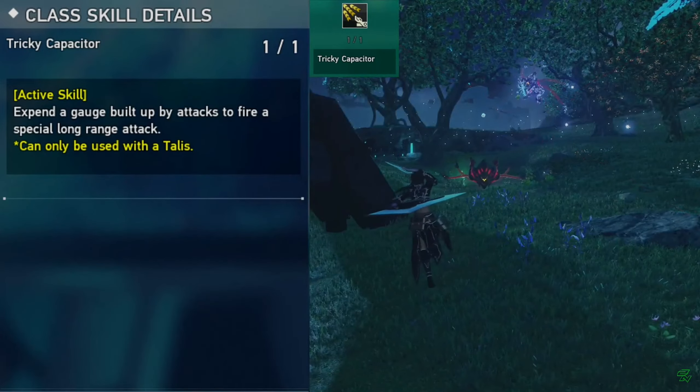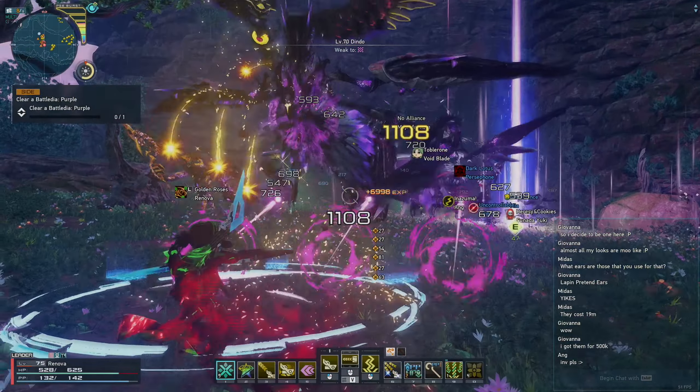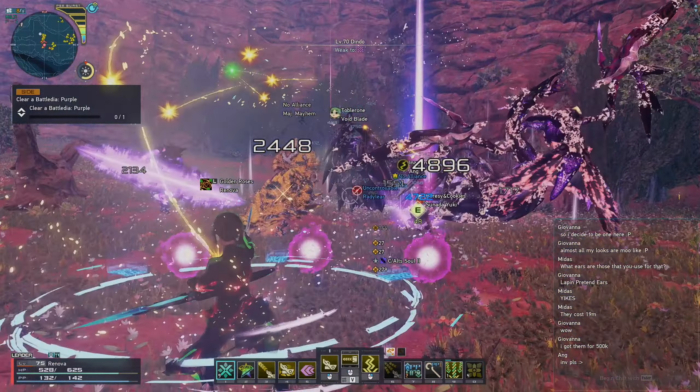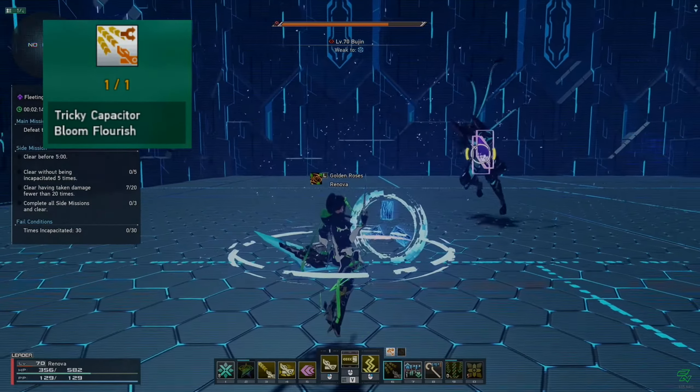This active skill can be used as both a main class and a subclass. With the June 7th update and new skills, Force and Tector both have a new skill called Tricky Capacitor Bloom Flourish, which enables your active skill to perform differently.